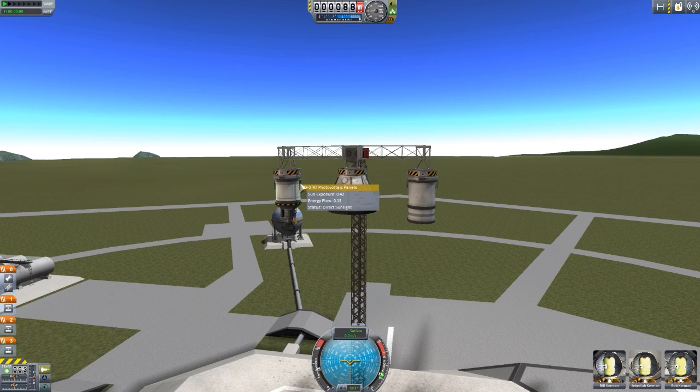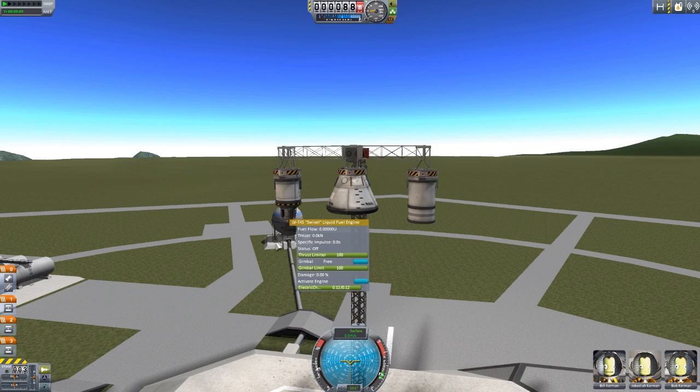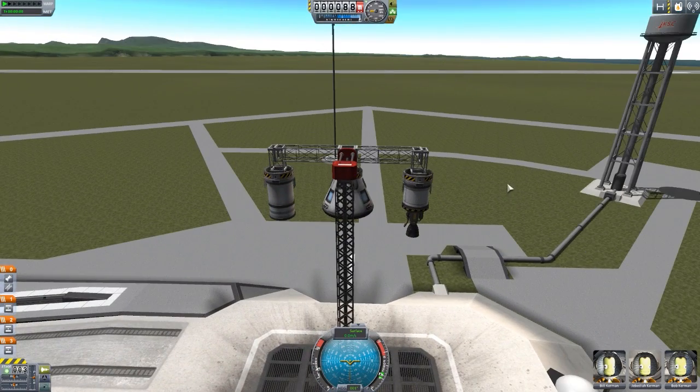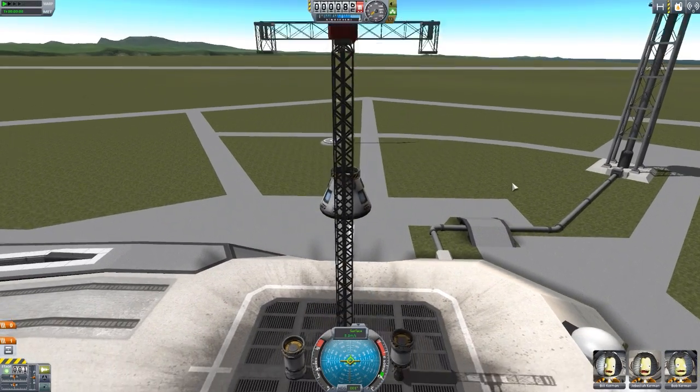Things like solar panels don't have that damage number. The decoupler, again, doesn't have that damage number, and neither do a variety of other parts. For right now, only containers, capsules, and engines are fully integrated. With that out of the way, let us drop all three of these and have a look at the actual damage — the fuel tank, the engine, and the capsule.